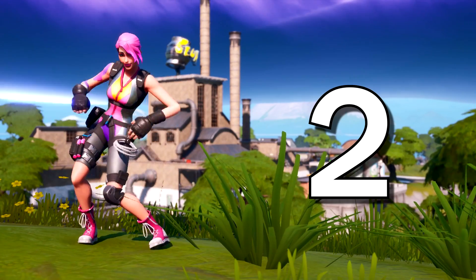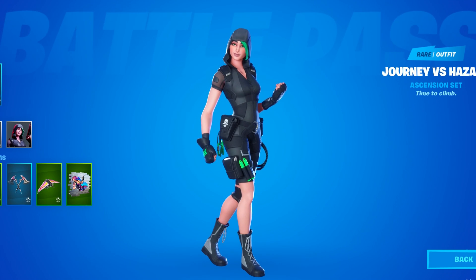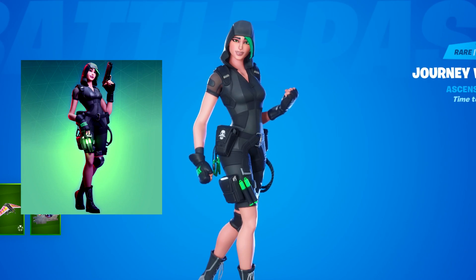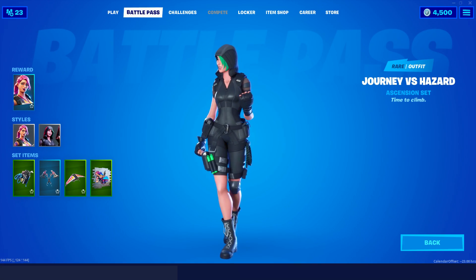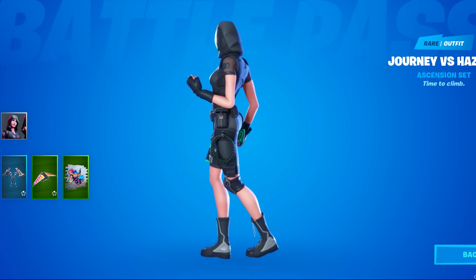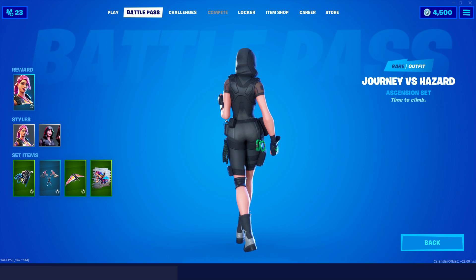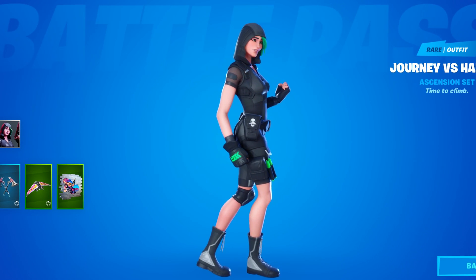Coming in at the second place spot on my list, we have Hazard. She looks so fire. This is Journey's alter ego. She's super simple, really plain, to the point where she should be an uncommon skin instead of a rare skin, but she looks so good. Her outfit just looks incredible — the gloves, the boots, and her top just fit her player model so well. The accents of green are also a nice little touch so she's not just in a purely black outfit.